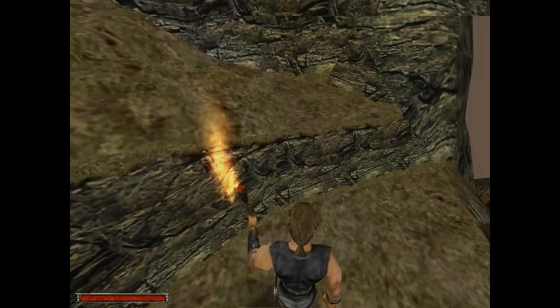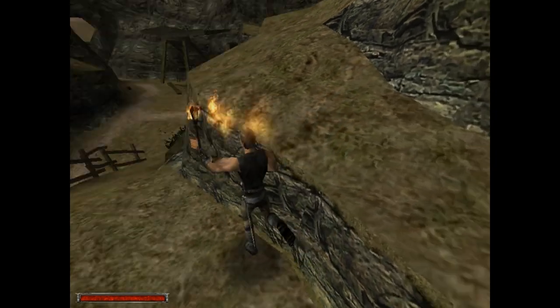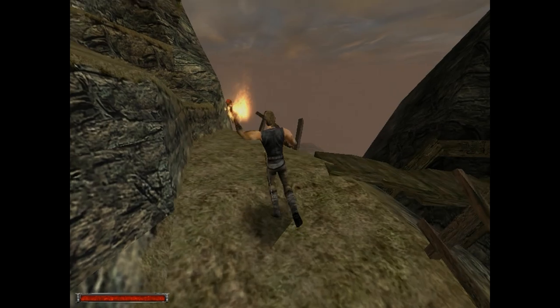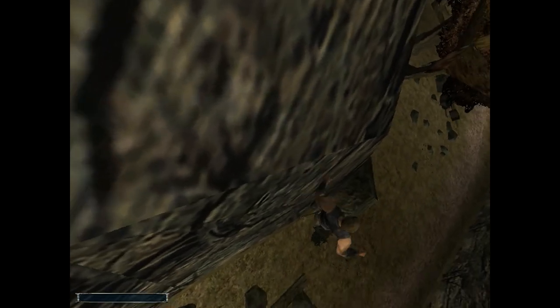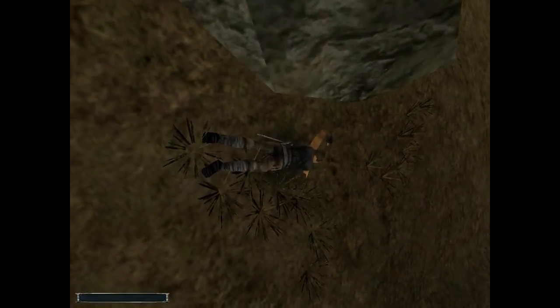I think we can go up by space or wall jump or whatever. Oh! Don't do that. I think we can get up here anyway. Oh God! There's definitely falling damage. We might have to kill the rat again — I don't think I saved.